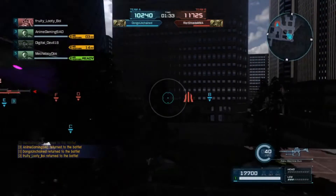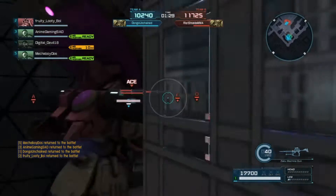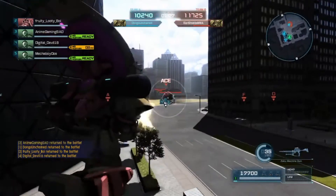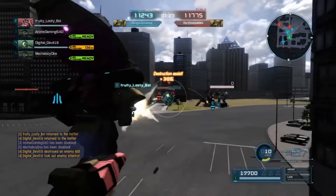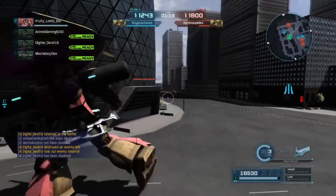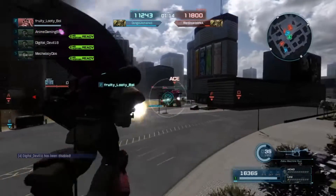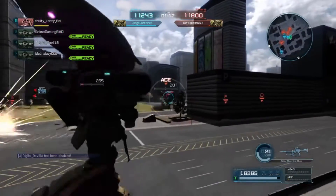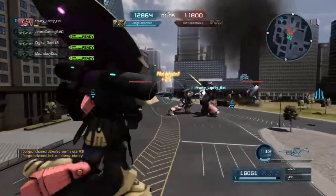Fruity's going to go distract the enemy team by going after their ace support. While he's doing that, I'm going to clean up the weaker enemies and hopefully help Fruity with any remaining enemies. We didn't even pull off the plan yet but we already got some points. The Ifrit Nox is trying to go around me, but I'm going to ignore him. It doesn't matter now, because now the ace is dead — so we're going to get some bonus points.